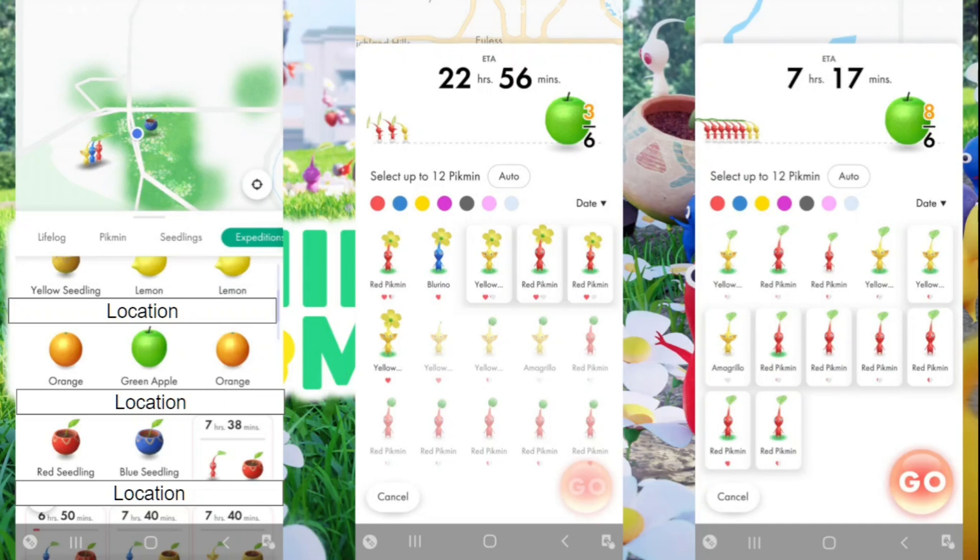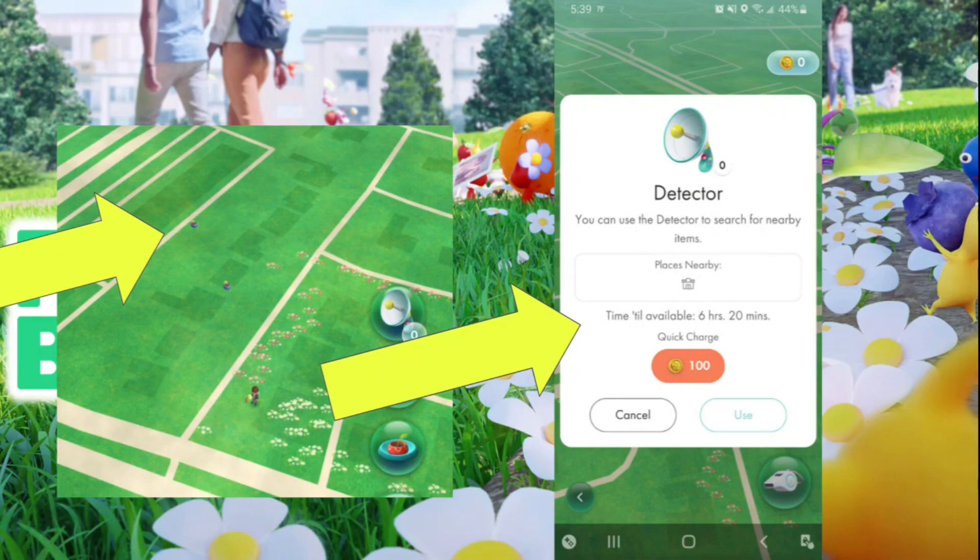The more Pikmin you send, the faster the item gets to you. Don't be alarmed by a 22-hour expedition — that happened because I attended a Digimon tournament about 30–40 miles away at a convention center. Usually if the place is near your house, an expedition takes about five minutes. Sending more Pikmin speeds it up further, and every expedition increases your friendship with your Pikmin, which will be important later.